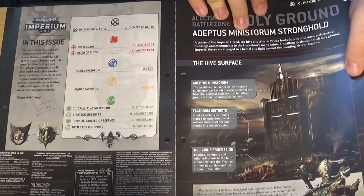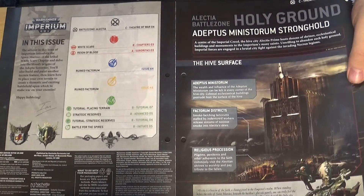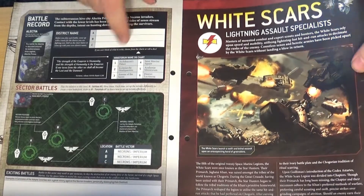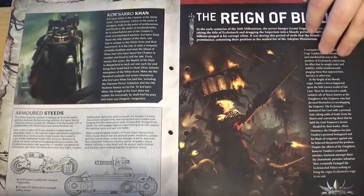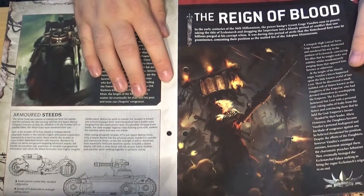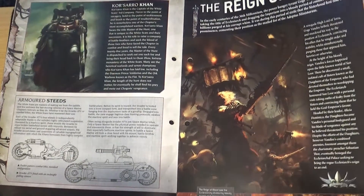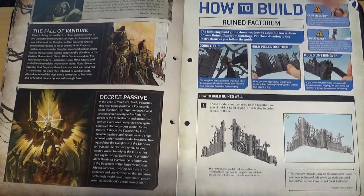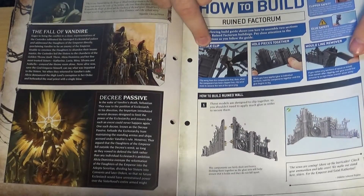Talking about Holy Ground, which is basically the Adeptus Ministorum stronghold — the Sister of Battle's churches and the like — and going through naming their districts and churches. Talking about the White Scars, a loyalist Space Marine chapter, and their chapter master Jurassic Khan — Kor'sarro Khan, I believe — and their heavy use of bikes. Then the Reign of Blood, a dark time in the Imperium timeline when it was ruled by a zealot who sacrificed innocents, and talking about his fall and the decrees that came after.